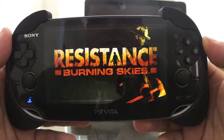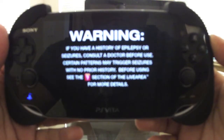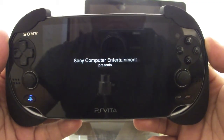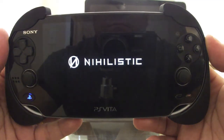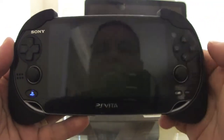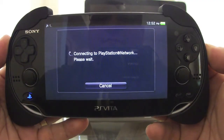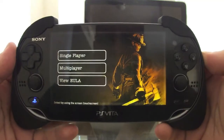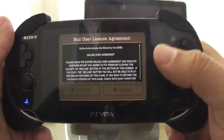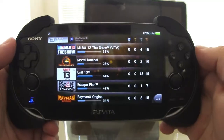Let's go ahead and start the game. There's no save data, so let's go ahead and create save data. Right away you've got Single Player, Multiplayer, and the End User Agreement. Let me try to check the trophies — you actually have to start the game before you can see them.